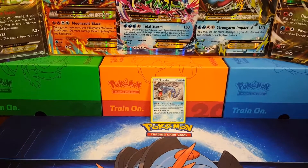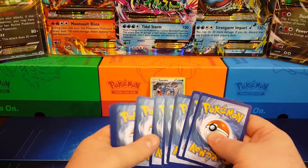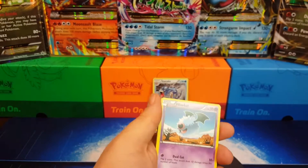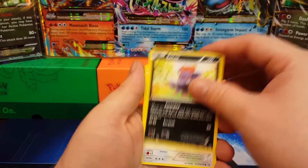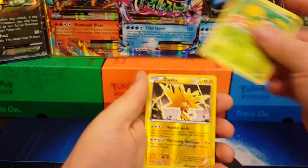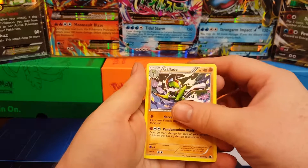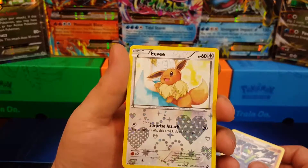We're doing the Legendary Treasures next — Legendary Treasures is the same as the Generations set. We got a Woobat, Swablu, Piplup, Zorua, Teddiursa, Gothita, Shuckle, a reverse holo Zapdos — that's a rare, boom! — and a Glade as our rare. Then our Radiant Collection card is an Eevee.